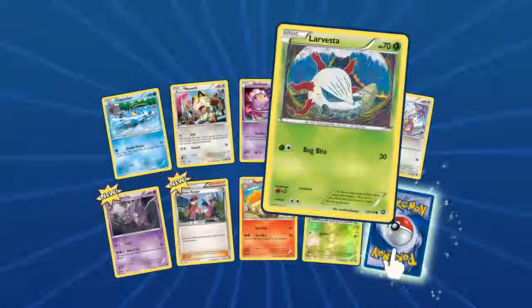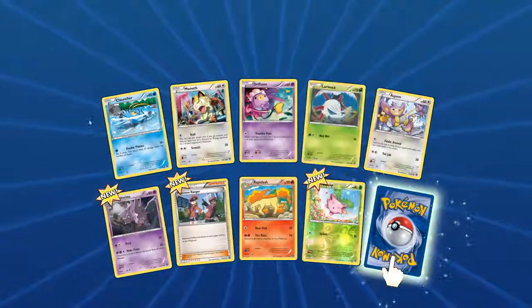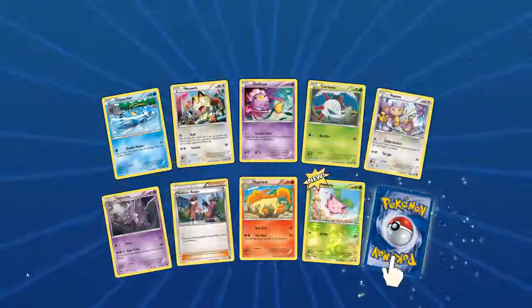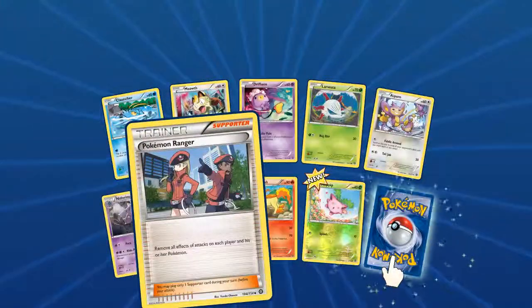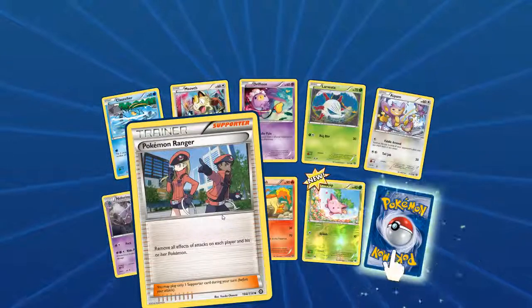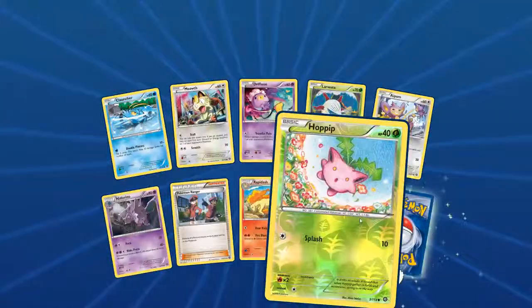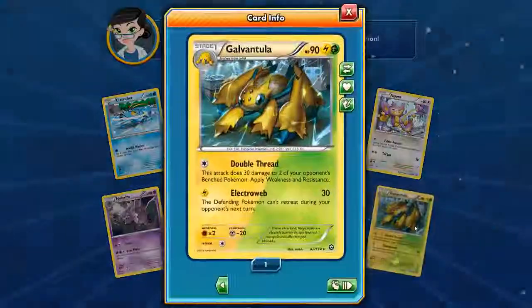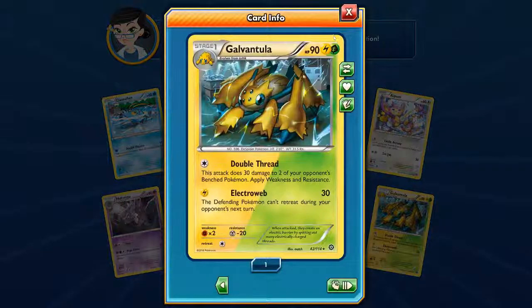Another Steam Siege pack — a few new ones: Larvesta, Fletchinder, Meowth, Drifloon, Ambipom, Nidorino, Pokemon Rangers looking pretty cool, Rapidash, Foil Hoppip. Our rare is a Galvantula with Double Thread and Electroweb — double colored card. Don't have any double colored cards but that's pretty cool.